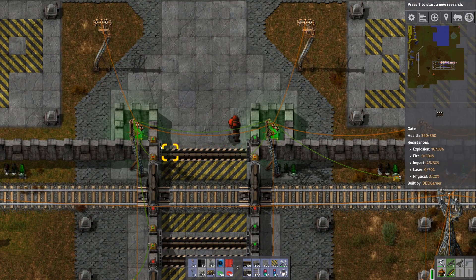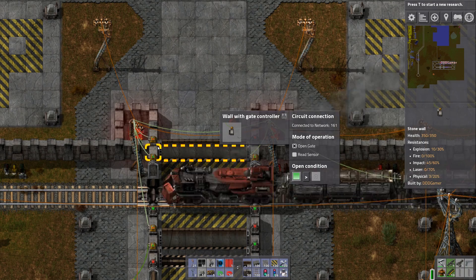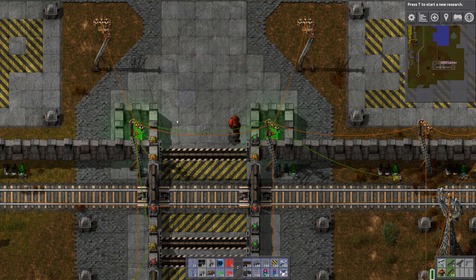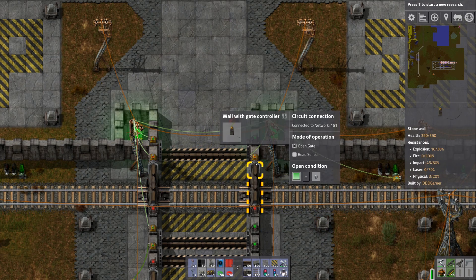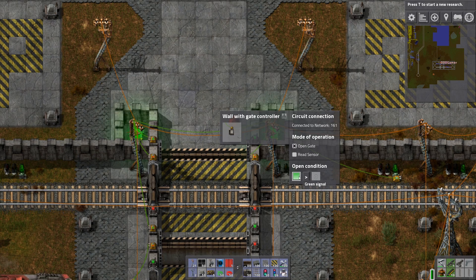Let's look at the gates — that's the fun part. This gate has an open condition when the green signal is greater than zero, which means if this signal is green, then the gate is open. If it's not, the gate will close. We have pretty much an inverse on these two gates — we're checking if the green condition is equal to zero, which means it's going to be either yellow or red. This gate opens only when there's a red or yellow signal, and closes when there's a green signal.